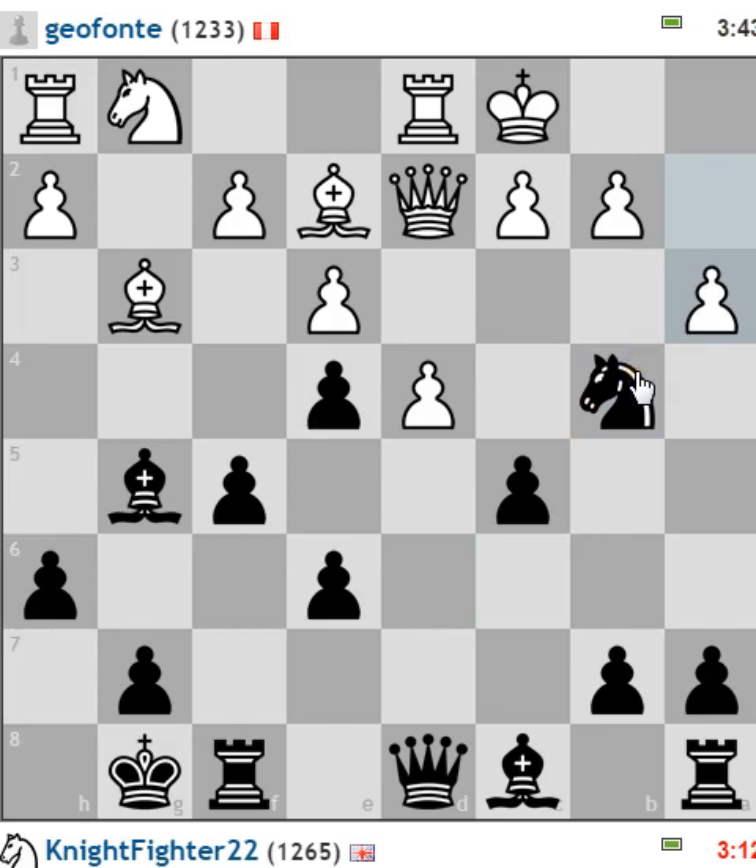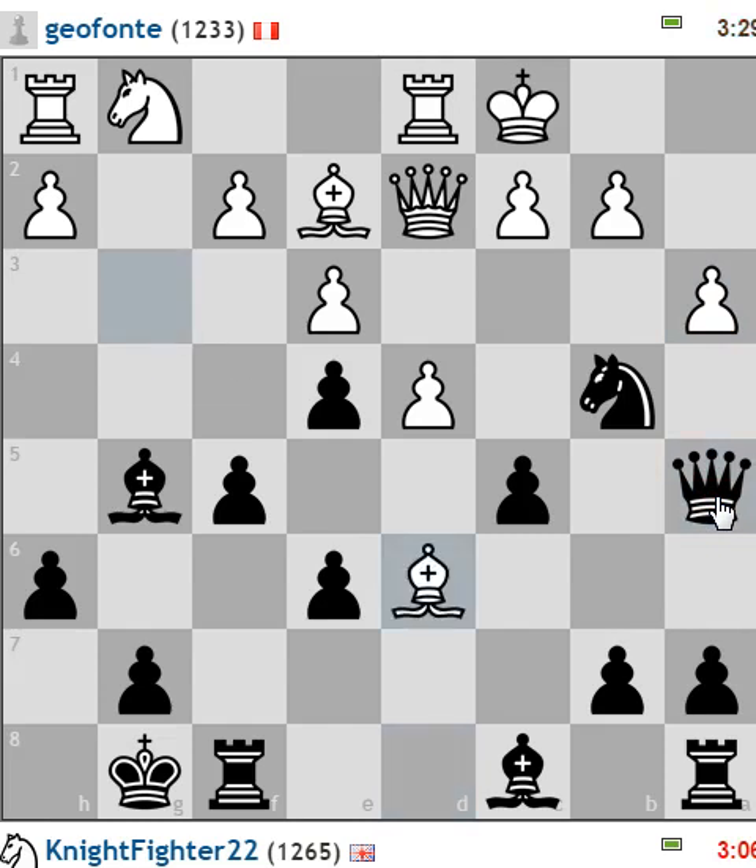Let's go in here with the queen. There's actually a mate on a1 if he takes that knight, so that's why I left it. It's still a risky thing to have. He can't take it with the queen because of the pawn. Oh, that's a pretty good move he made.